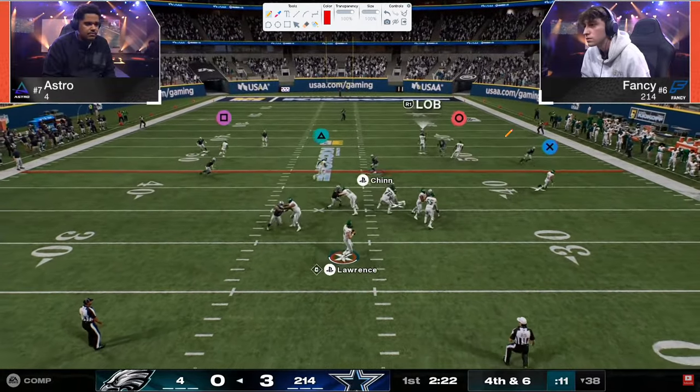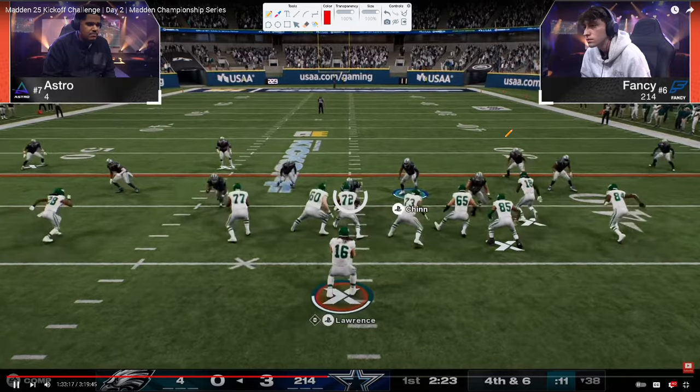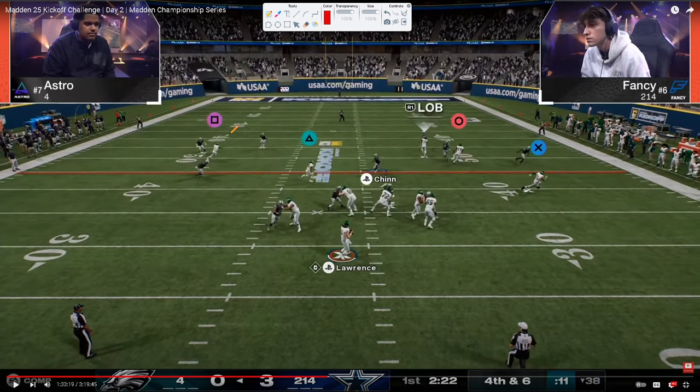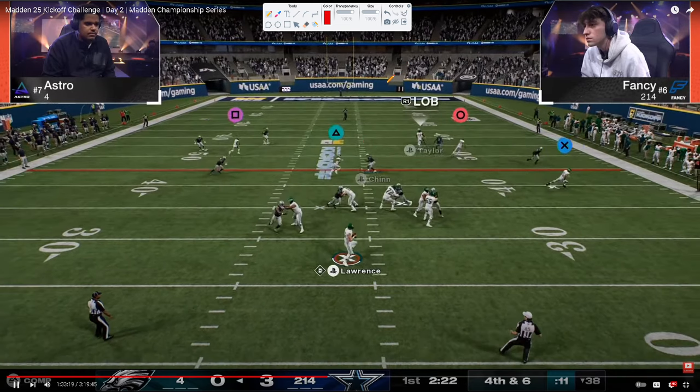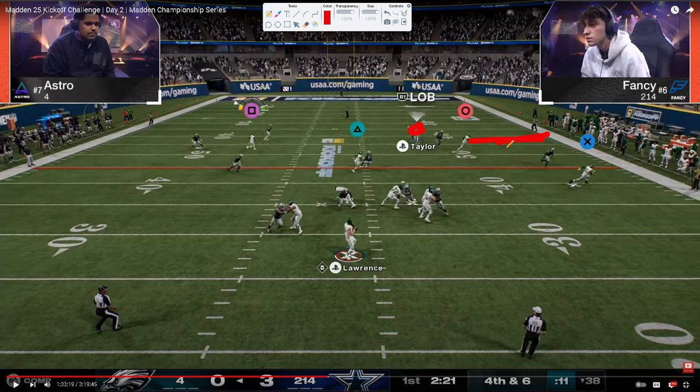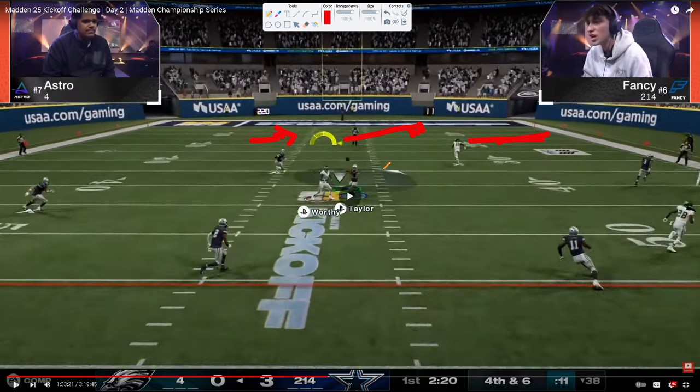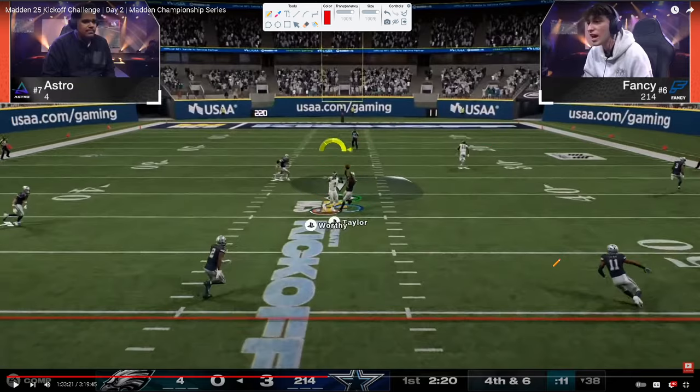I think one mistake Fancy's making is moving that right-side guy too much. Now watch this — he's breaking a post over the middle. Fancy sees this — this is an unbelievable switch stick because this is an open read. He's going to switch stick to this guy and then just bite on this. There's the switch stick — this is open, of course — but he switch sticks to this every single time. Because he switches stick to this every time, he sees this and adjusts on the fly. He switches and bites down — this is honestly an interception.